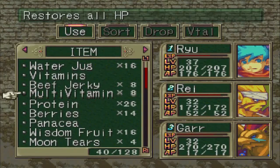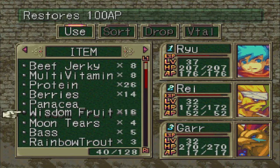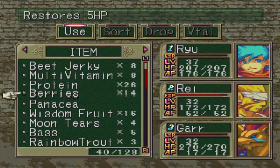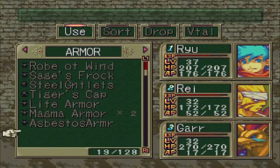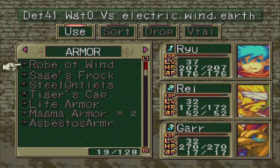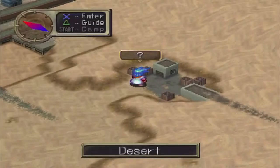For items, you can never go wrong with a couple of Multivitamins and some Wisdom Fruits. Wisdom Fruits aren't mandatory but help a lot. The Rope of Wind is pretty important — you can pick it up at Steel Beach, near where you fought the Angler. It's in a hidden chest tucked away in a corner, and it's a big deal to have.